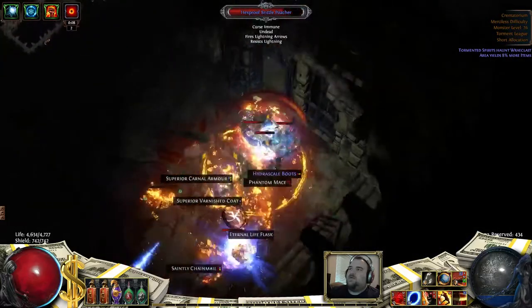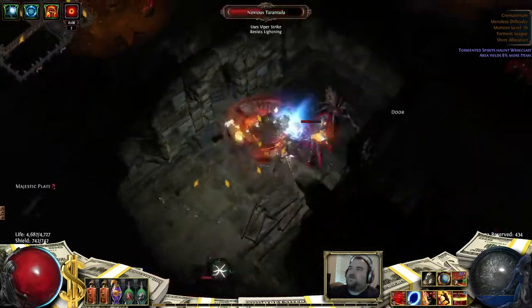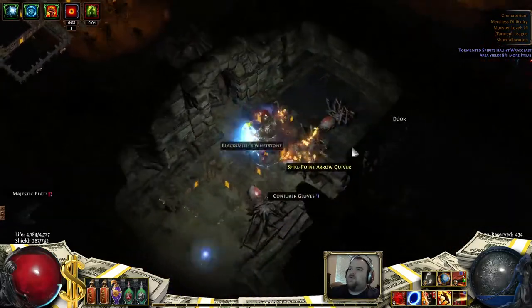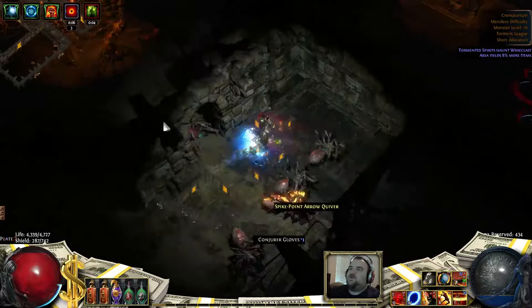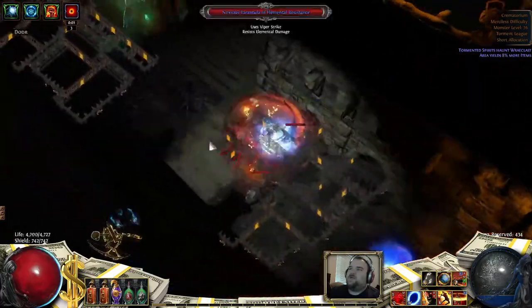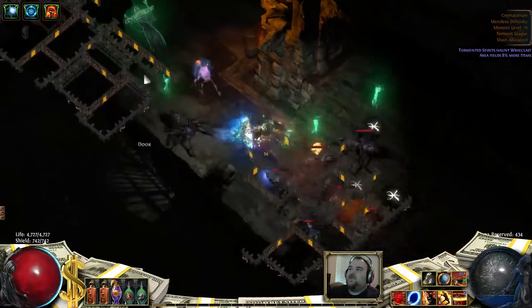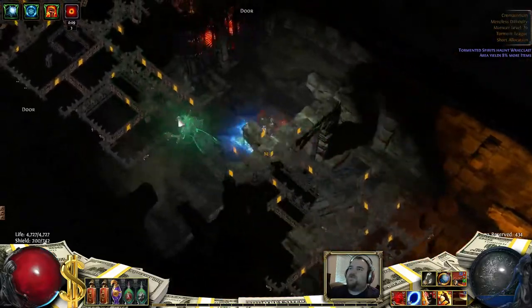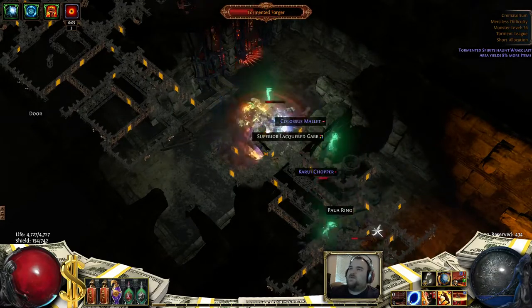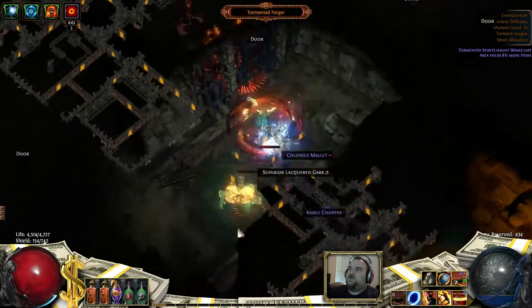Magera is that witch from Act 1 on the coast. She'll throw down tons of firestorms and fireballs, and she has a blue pack right on top of her. There are a few preparations I'll do for her that I don't do for most bosses, and we'll cover that when I get to the door.